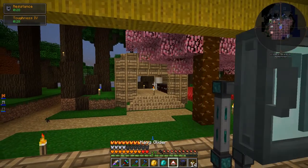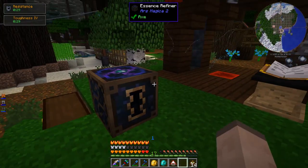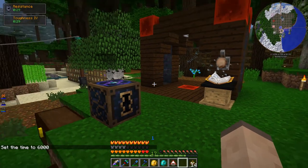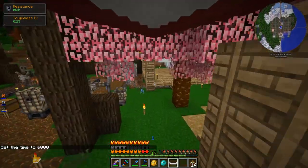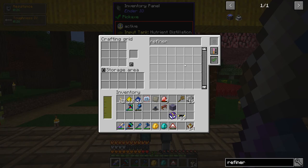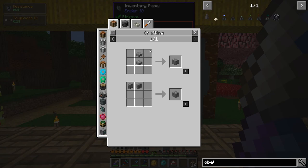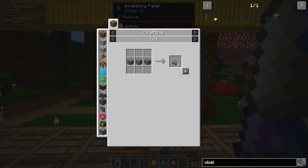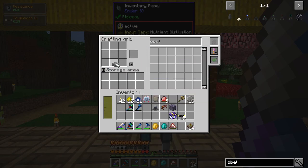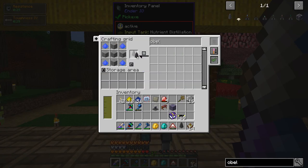Now, I'm not sure if this thing itself requires a multi-block structure — it may. And the thing that supplies it with power definitely requires a multi-block structure. So let's get those together. The first thing I'm going to make is the obelisk — not the multi-block structure of the obelisk which supplies power, but just the obelisk itself, which is the crowning part of the obelisk multi-block structure, I believe. It should be this and it looked super easy to make. Oh, it has to specifically be chiseled stone bricks. This comes from stone brick slabs — that is very specific. There we go. I'll make a couple, they're cheap.